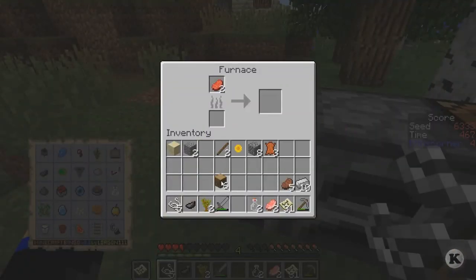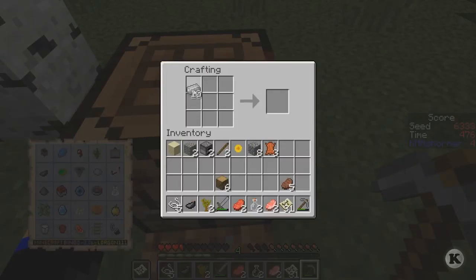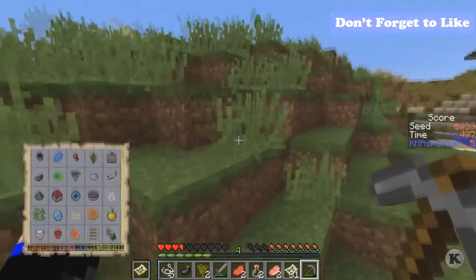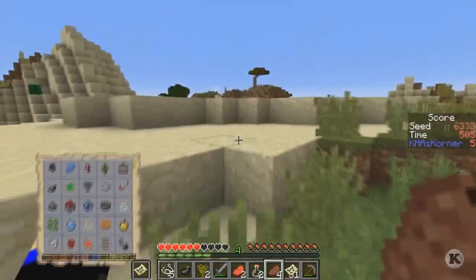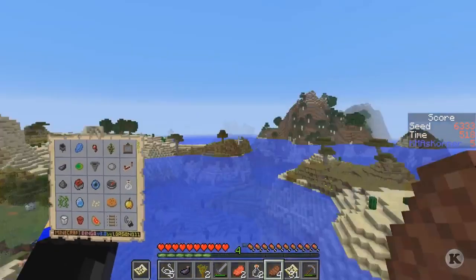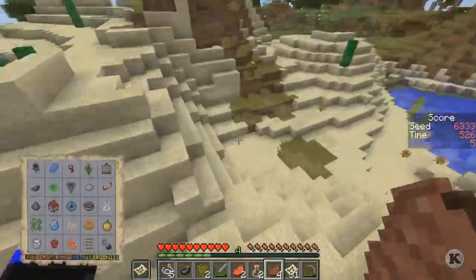Let's pick up our stuff and go. We need to make a cauldron. We need to make some shears - just in case we run into a jungle or vines, we can get that. Looking around real quick to see if anything like that is nearby. Let's go eat some food and get my health back up before night comes. I don't see any pumpkins or spruce trees anywhere.